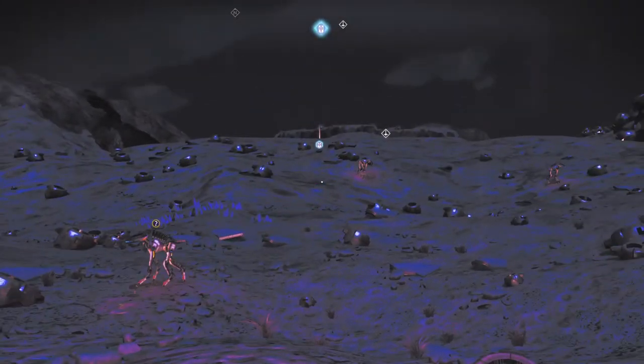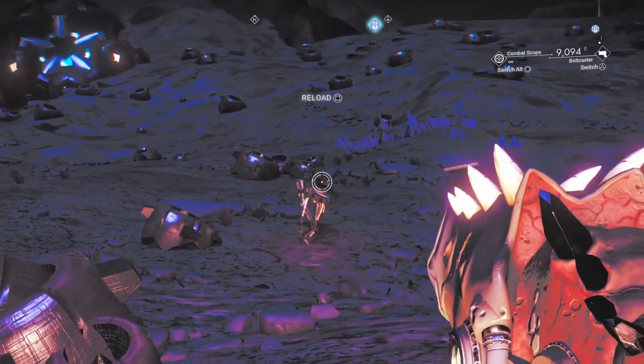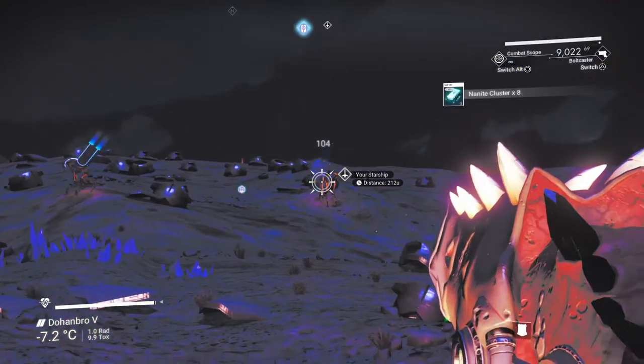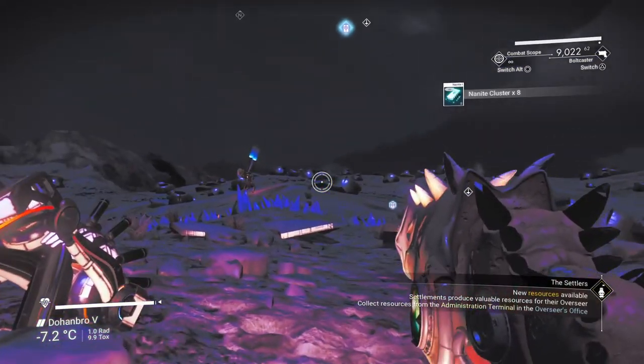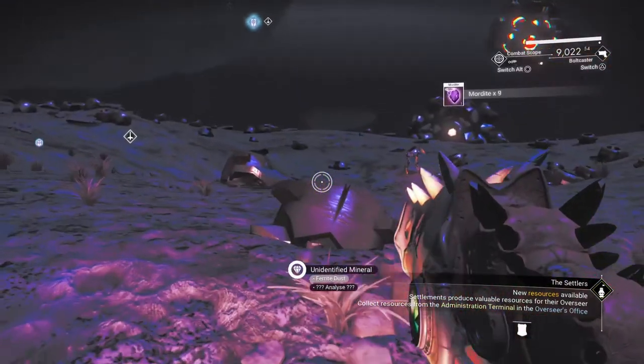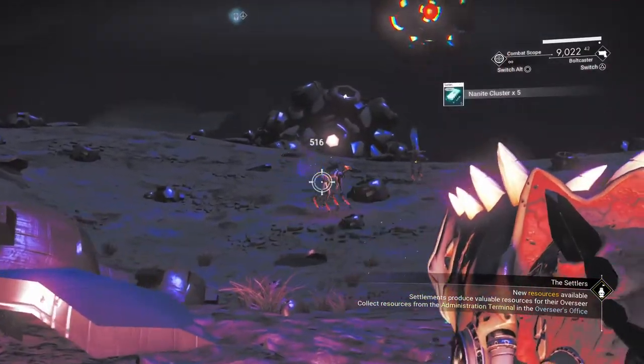You can tame both variants of these robot antelope by feeding them ion batteries, and after 24 hours both creatures will produce eggs that can be hatched. You are able to ride around on both species — although they are not the fastest, it's still pretty cool to run around on one of these things.